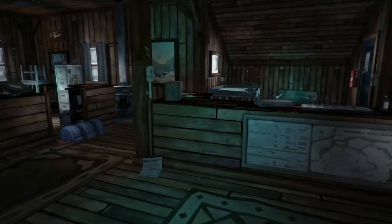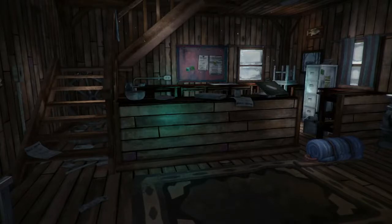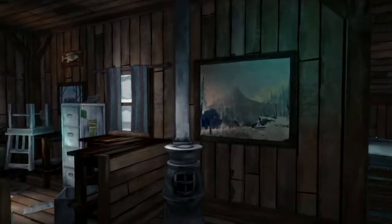Hello and welcome to this short primer on making fires in The Long Dark. We're in the camp office on Mystery Lake, which is quite a nice little location. There are two stoves in this place — a pot-bellied stove down here and a slightly larger range upstairs.